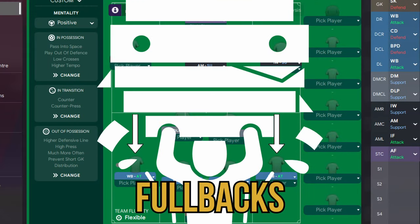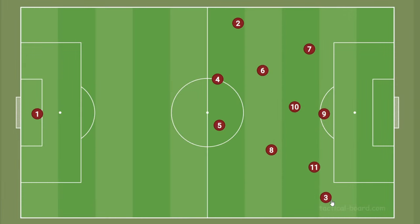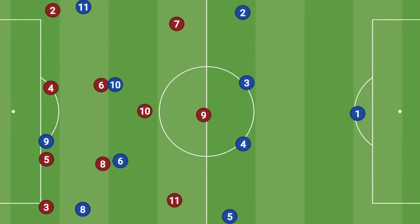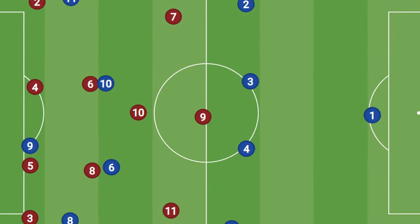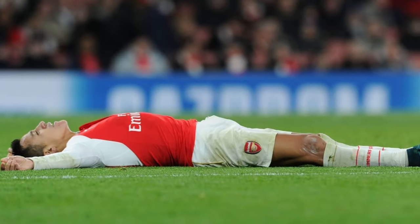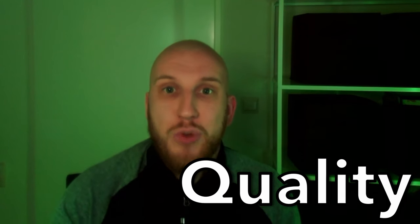Another position that might struggle in this formation are the fullbacks, as the 4-2-3-1 puts a big burden on them. Not only are they often asked to move up and support the attack, they are then required to sprint back to their defensive positions once the ball has been lost, as the attacking mids rarely track back to help defend. And since the attacking wingers often stay further up the field, the 4-2-3-1 can struggle defensively against teams that like to focus their attack on the wings. With the quick passing, high pressing, and having to quickly track back to defend, the 4-2-3-1 can demand a lot of its players, possibly leading to a drop in quality in the later stretches of the match.